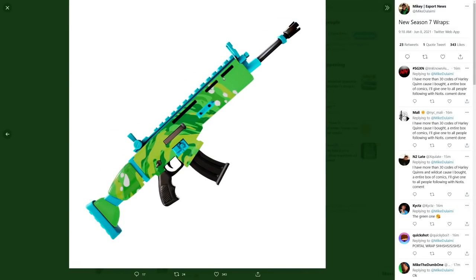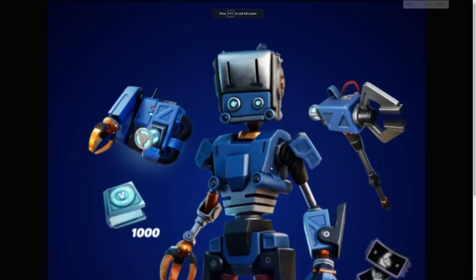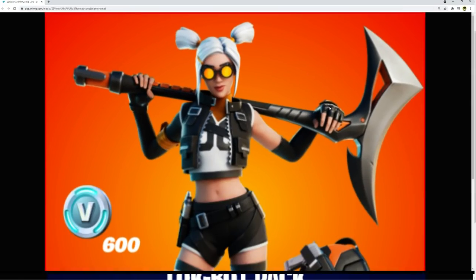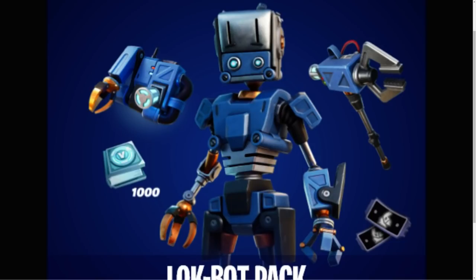All right, then we have the lobby — which means we've checked all of the leaked stuff. There are two more leaks regarding starter packs: we have Log Bot, which is going to be a starter pack, and the other starter pack is Dizzy. So we have both of those.